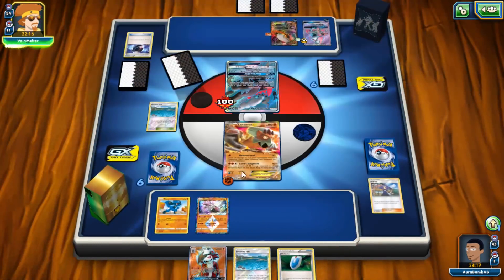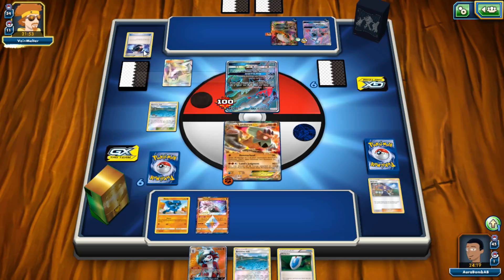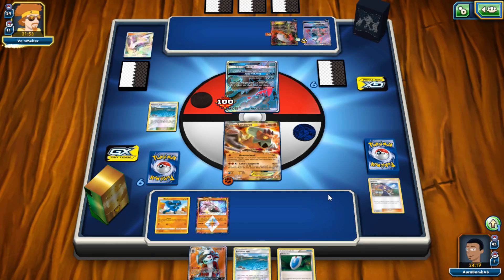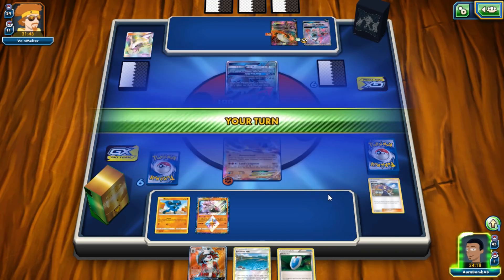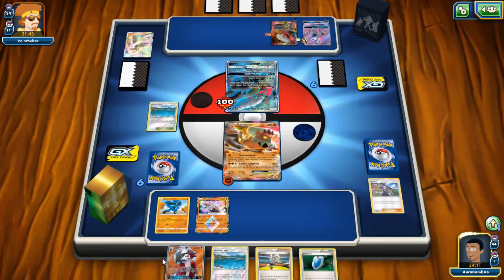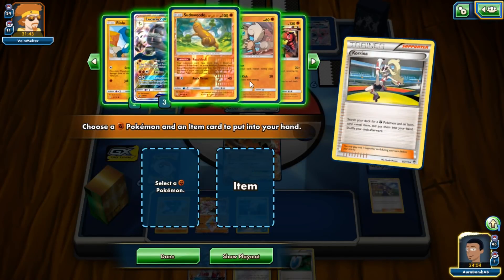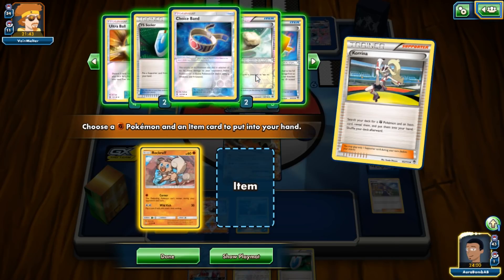We're in top deck mode. We put down Remoraid so if we get Octillery we can just slap it down. I get Korrina, which is really good. I grab Remoraid and play Korrina this turn, then next turn play it again to get Ultra Ball. Another card we can play in this deck is Nest Ball — or actually Level Ball — which means we can grab Octillery and Remoraid more easily. I grab Focus Sash for the sake of having it.